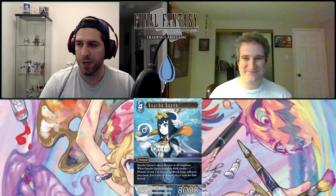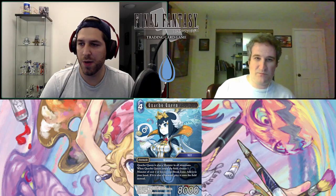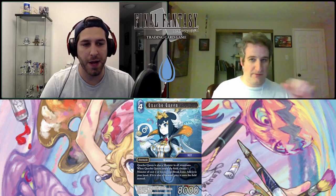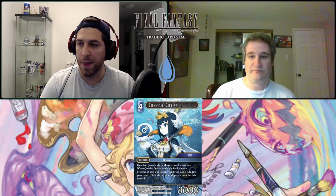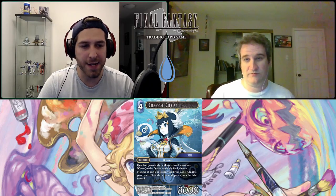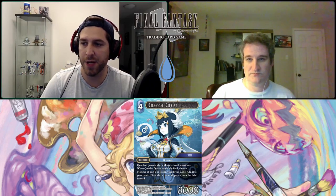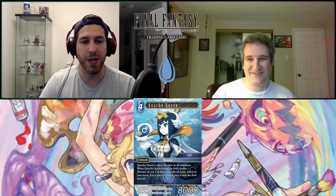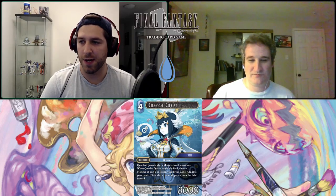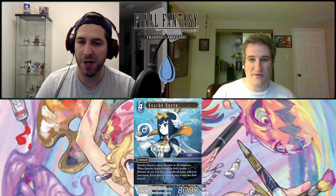Next up is Quacho Queen from World of Final Fantasy — four-CP forward, 8,000 power, and she's also a monster in all situations. When she enters the field, you can choose a monster of cost two or less and break a card to add it to your hand — effectively making her a two-CP forward. If the monster is also a forward, the way the WOFF monsters work, you play it onto the field instead, which is good or bad depending on what you're doing. I think she's a really cool, underrated card — super efficient.